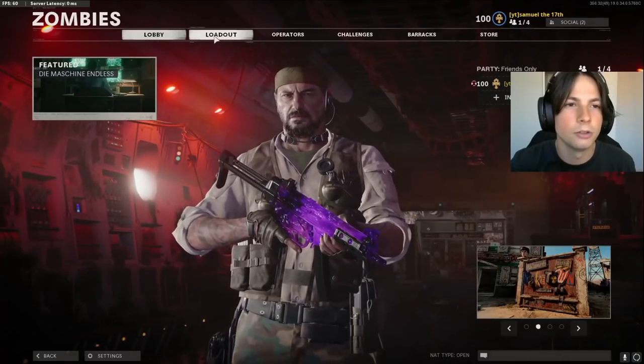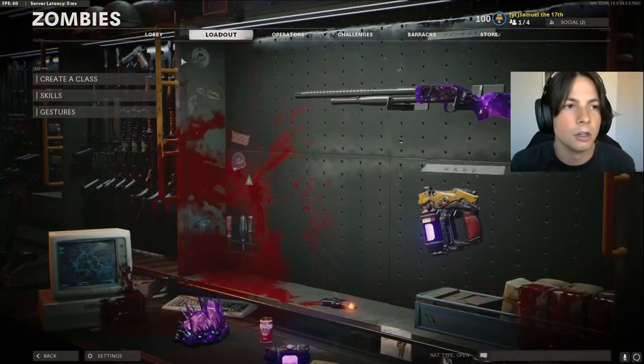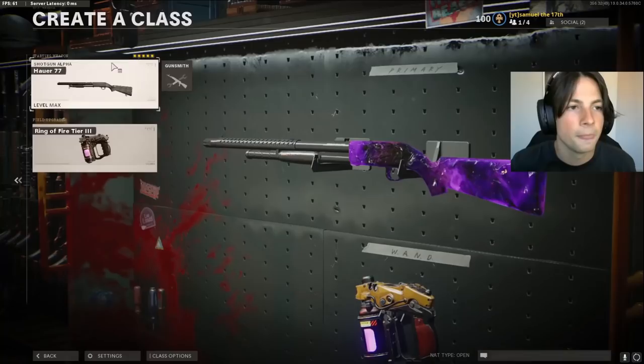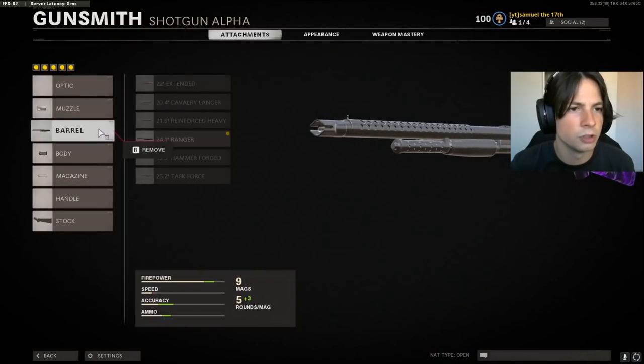In this video I want to show you how to get Shotgun's Plague Diamond fast in Cold War. First I'll show you the class setup I'll be using. These are the attachments — I use the Duckbell Choke.